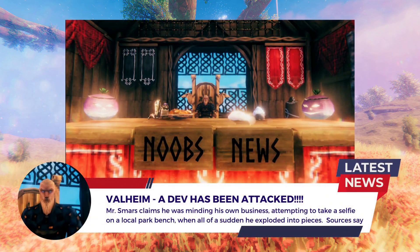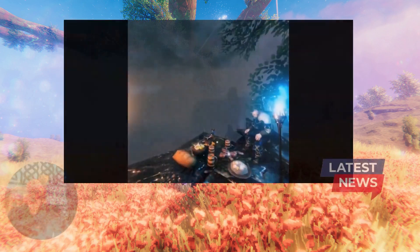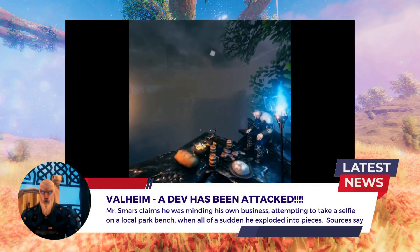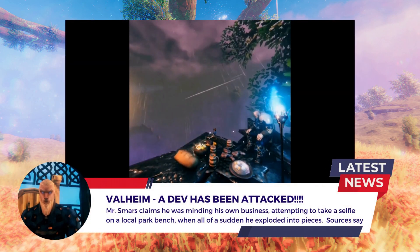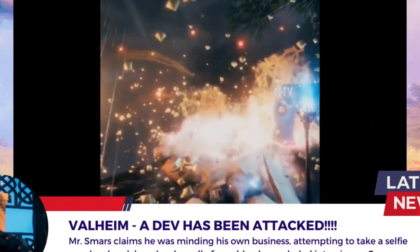This just in — news from the Valheim team. A new mob attack has been spotted. Thanks to Jonathan Smars having an unfortunate accident while trying to take a photo shoot, we get a sneak peek at a new mob attack. Let's check it out in detail and see what kind of hints we can find.